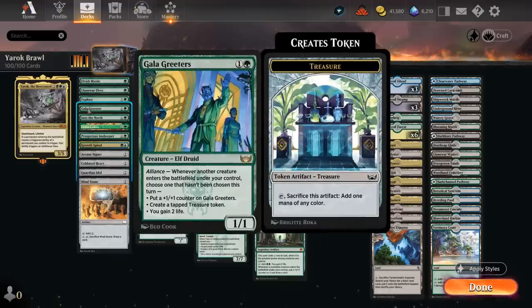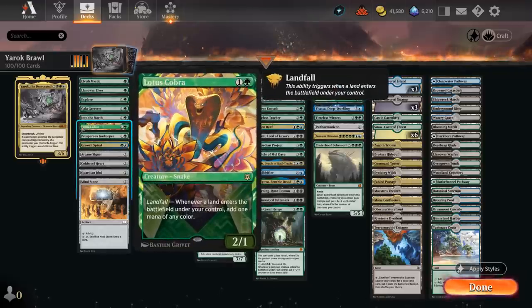Gala Greeters doesn't ramp right away, but once we start playing extra creatures we can choose between making a treasure, gaining 2 life, or putting a counter on it. Once we play Yarok we can choose 2 modes at once, so we'll often get all 3 modes every turn. Lotus Cobra can make mana with landfall, so it can also be doubled with Yarok out.